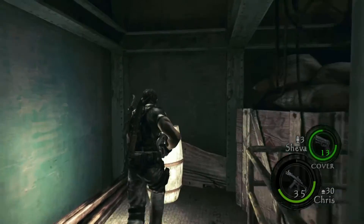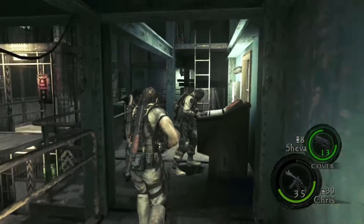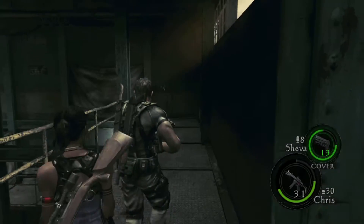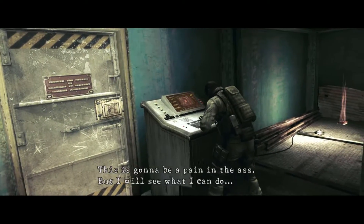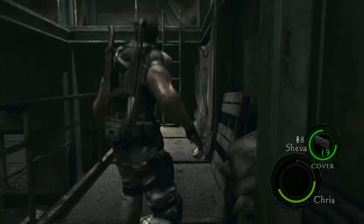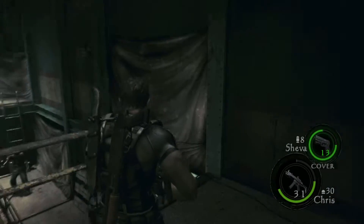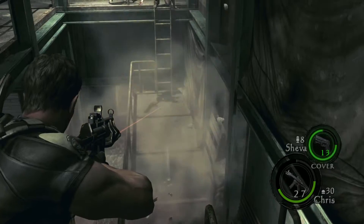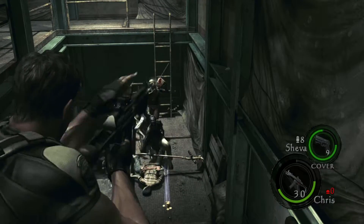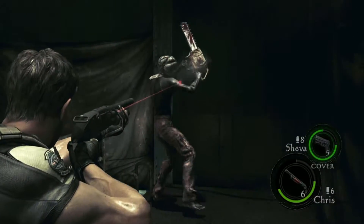Once you come down here, you're going to hear a guy saying his animation. As soon as he says that, you can climb up here and take out as many of these guys as you can. Jump down here, equip your proximity bomb, place it, and then run to the top. You want to guard that proximity bomb from any little enemy. The chainsaw guy just got harder — we'll just have to beat him the old fashioned way.